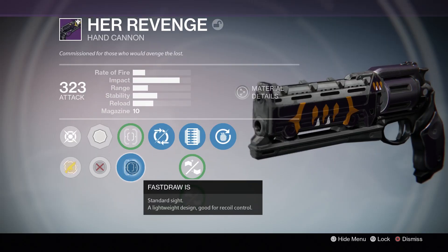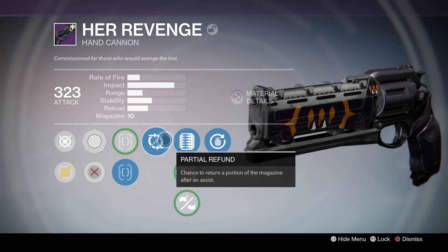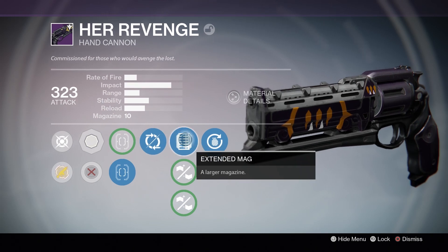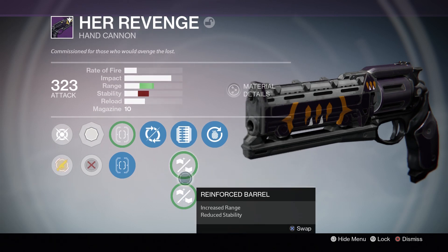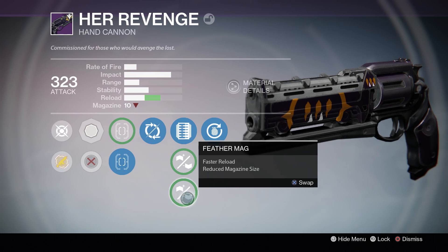So I run the Fast Draw IS sight here. I have Partial Refund — chance to return a portion of the mag after an assist. Extended Mag gives a larger magazine, and the mag size goes from 9 to 10 with this on. Reinforced Barrel increases range but reduces stability, and Feather Mag gives faster reload but reduces mag size down to 8.